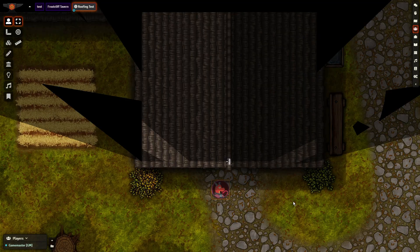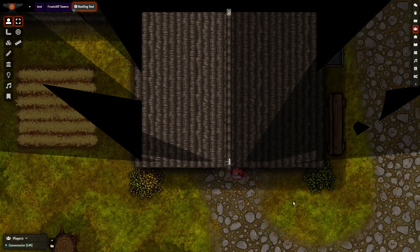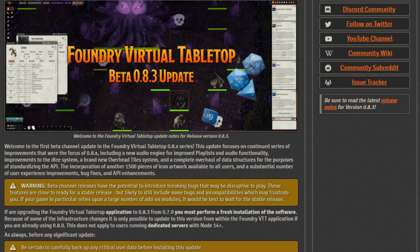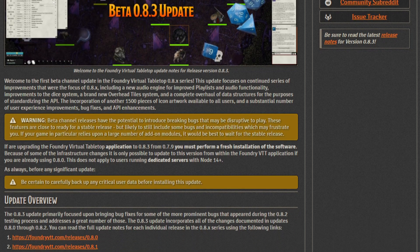From an overhauled sound system to new tile features, 0.8.3 is bound to change the way you DM your games for the better. The new patch has entered beta, and while it's not an official release, anybody can download it. The devs have also said a full release is due later this month, so let's dive in and see how this release changes the game.